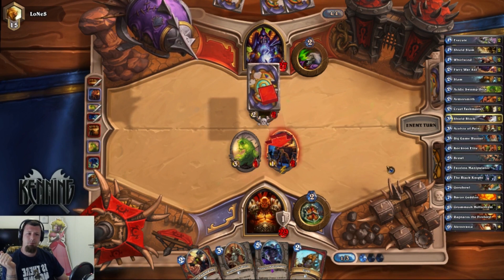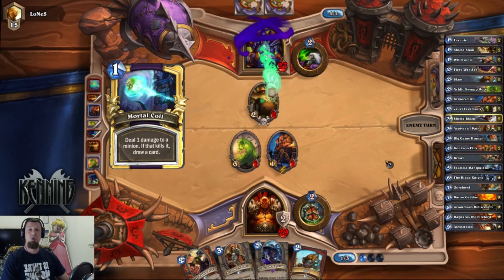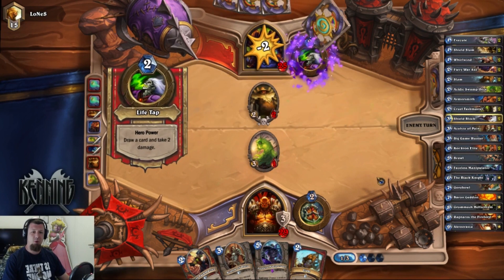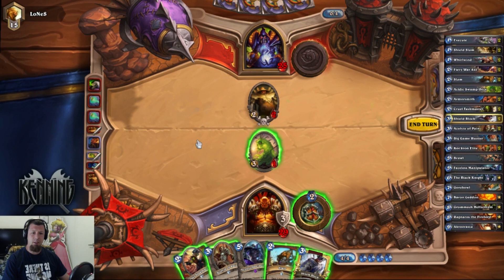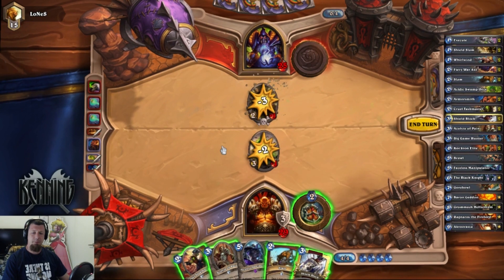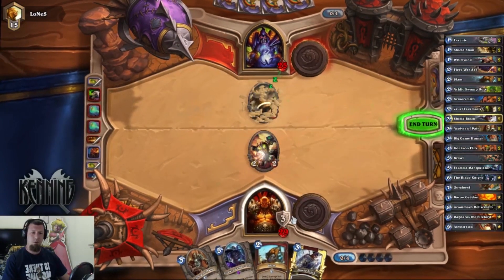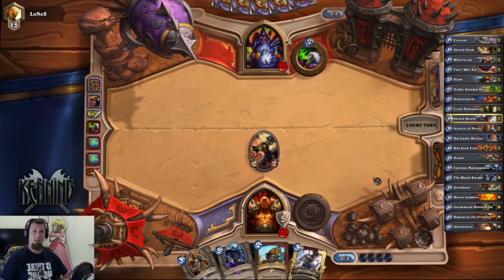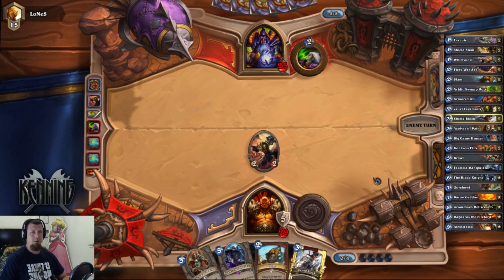He does have Mortal Coil, but he's using it on the wrong target — such value. Sometimes they don't play Zoo right, and you get that. That was much better than I could have hoped for, and he left a minion at the end when he should have played it previously. We can remove this with Cruel Taskmaster, and stack a little bit more armor — now we're up to 5. We can Shield Block for another 5, and then if we get a Shield Slam, that's 10 damage for 1 mana. We're starting to stack armor, so when we get our Fiery War Axes and our Gorehowls, we can start taking face damage and it won't bother us too much.